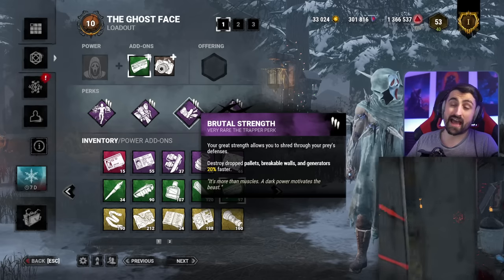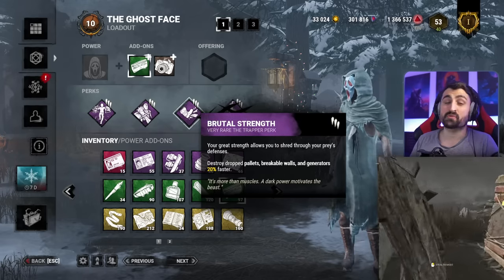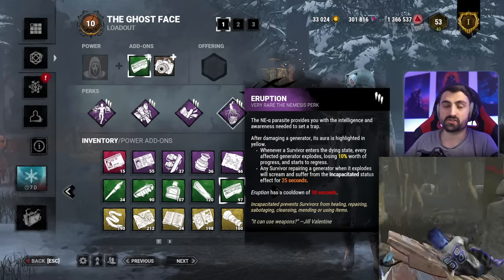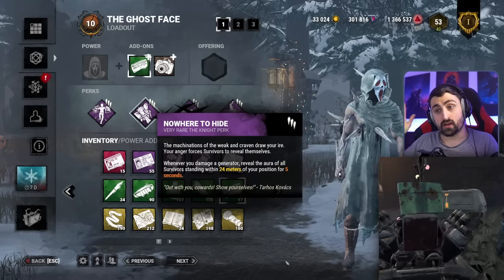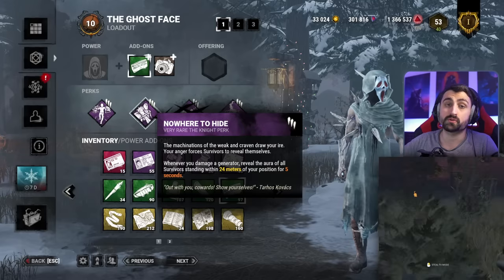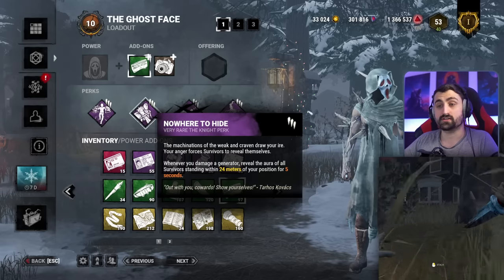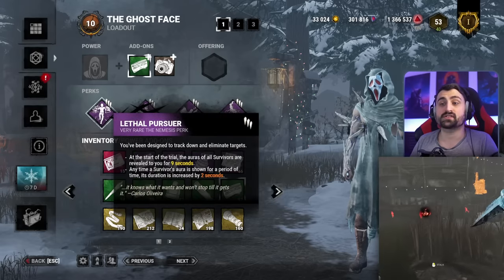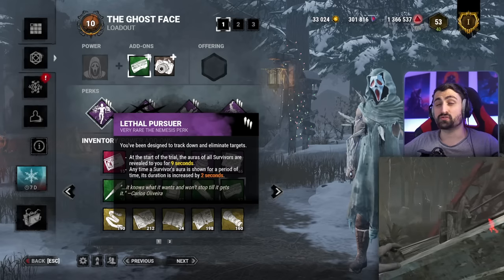We will be breaking walls and pallets faster with Brutal Strength, which also applies to gens. Every time we kick a gen, we apply Eruption — a very strong perk that makes gens go back and makes survivors useless. And we also have Nowhere to Hide trigger, which shows us the auras of people around us so we can get on to the next chase. These auras last longer because of the secondary effect of Lethal Pursuer, which also helps us know where to go at the start.